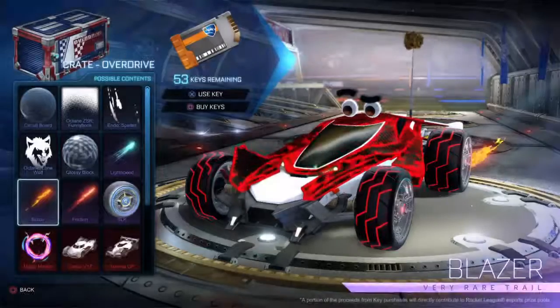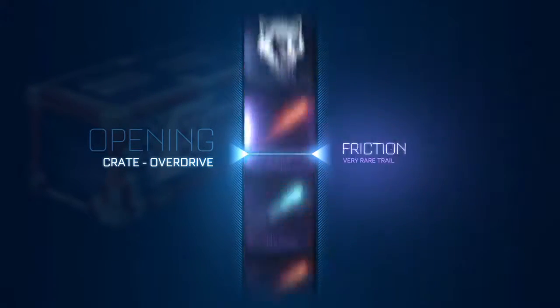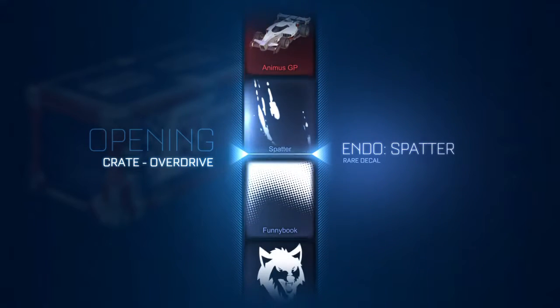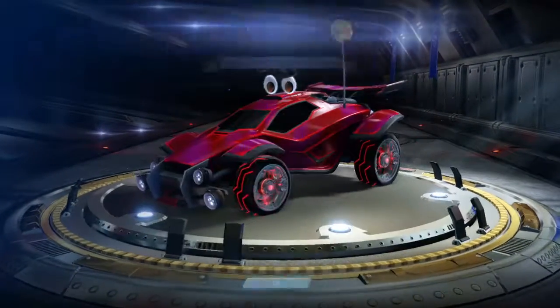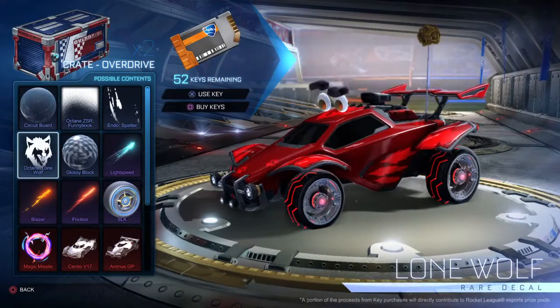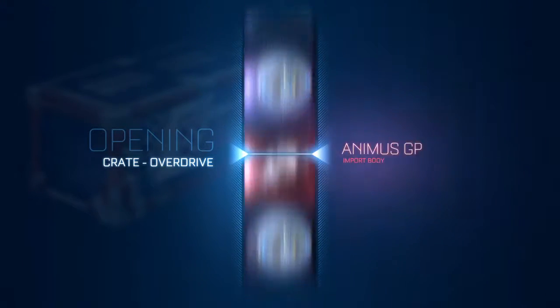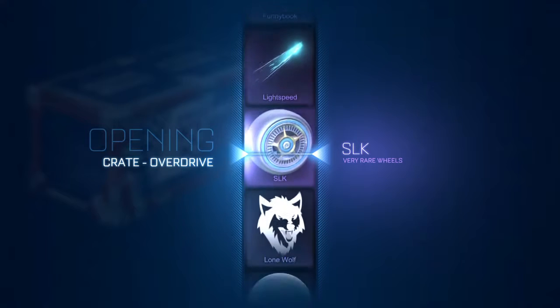It looks all right, doesn't glow. They could have easily added little lights in those circuits, but that's neither here nor there. We got three more to go. So far I've only seen one Fireworks in this crate. Let me use a key. For the Octane — maybe I need to select Light Speed or something. Keep an eye out for those gold ones — oh, there's Hellfire that just passed, Sub-Zero...